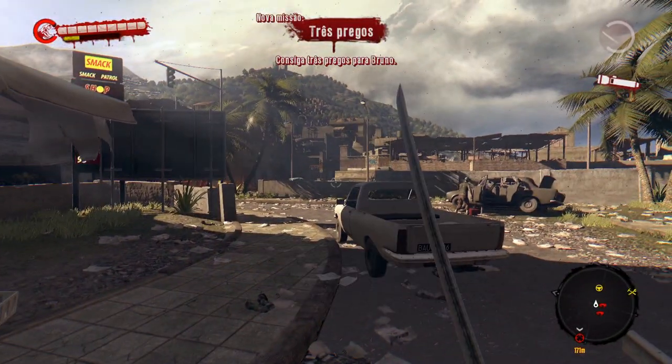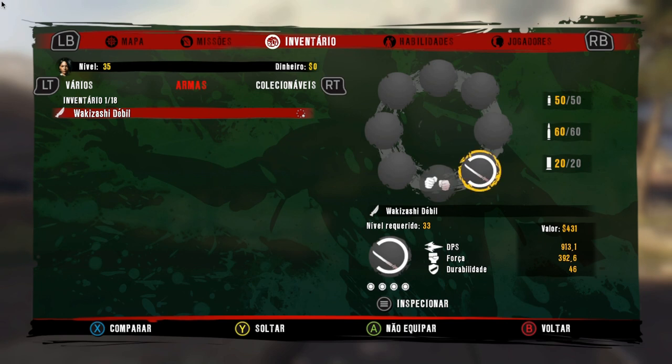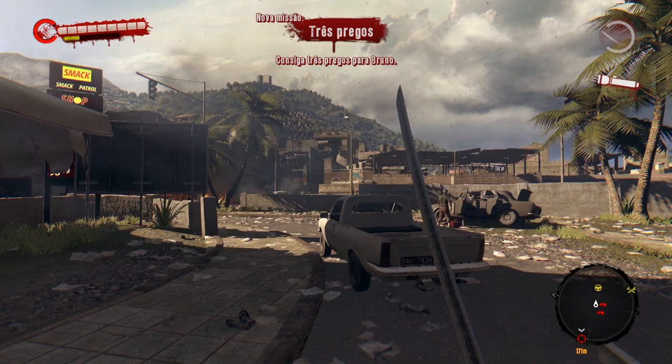Antes de eu começar, galera, vejam meu inventário. Eu só tenho essa arma, a Wakizashi, que é a espada que está em mãos. E vejam também na parte superior central da tela, onde está escrito dinheiro — estou com zero grana. Isso porque eu zerei a minha grana para vocês verem o quanto que eu ficarei de dinheiro. Agora vou mostrar a minha localização.